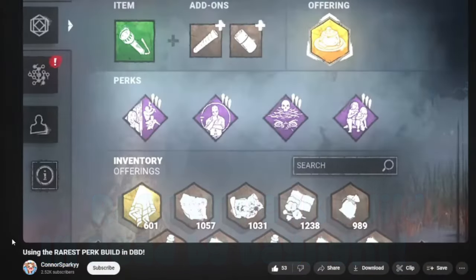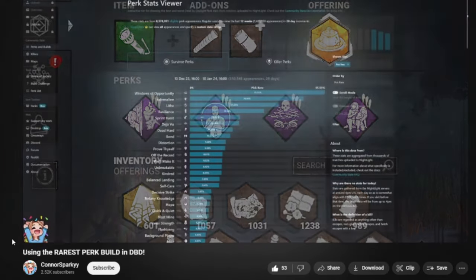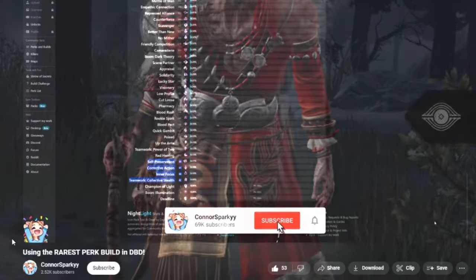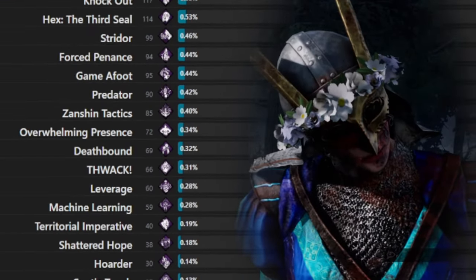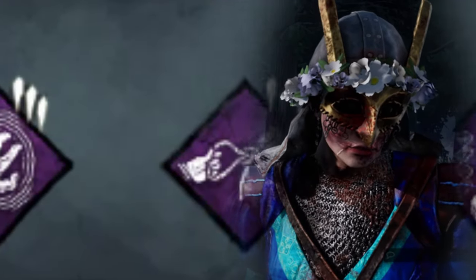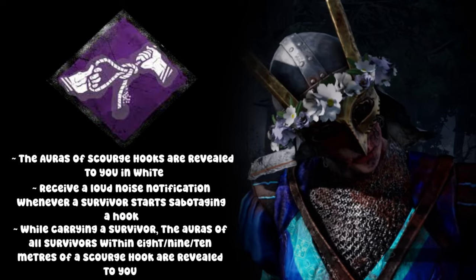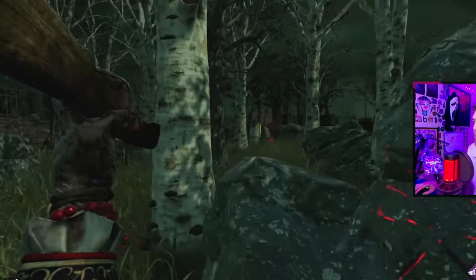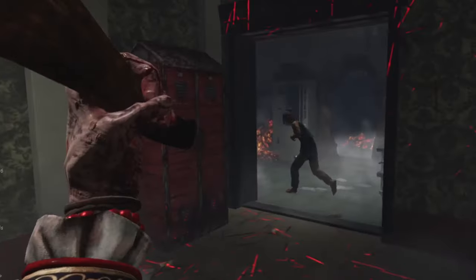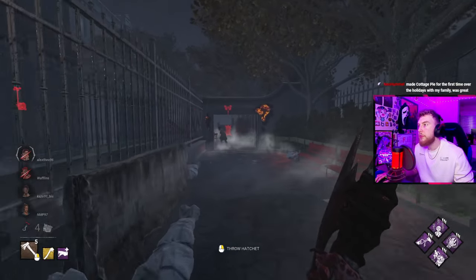After the last perk video I posted on the rarest perk build in Dead by Daylight for survivor, I thought it would be a good idea to do it again on killer. I went back to nightlight.gg, clicked on the killer perks that are most used, filtered, and scrolled all the way down to find these four perks: Order, Septic Touch, Scourge Hook, Hangman's Trick, and Genetic Limits. These games are what I achieved on stream as a result of running these perks, and hopefully you enjoy me trying to get some value out of them.